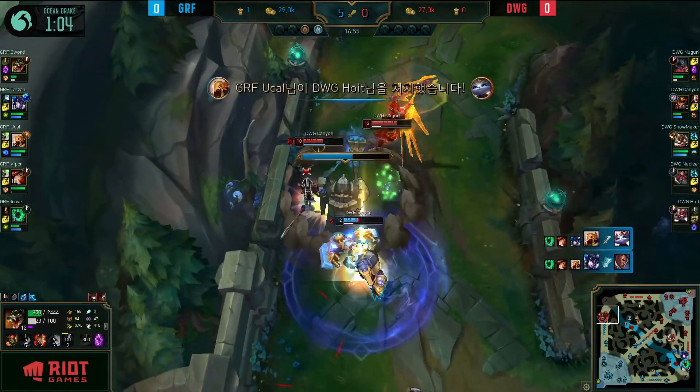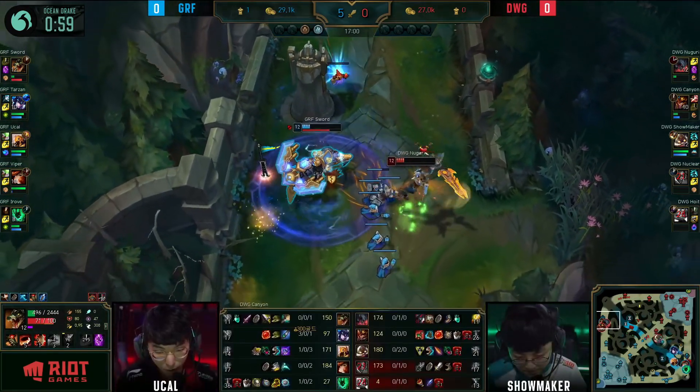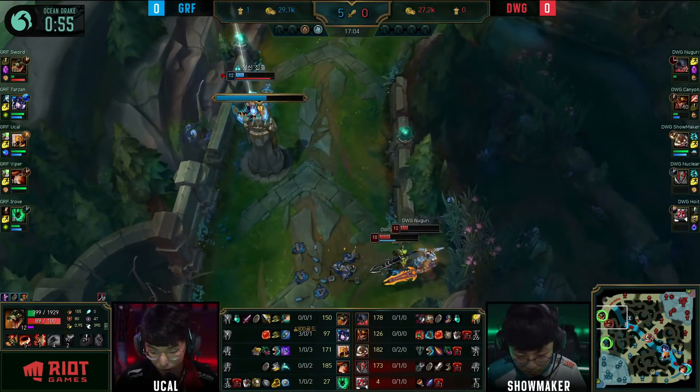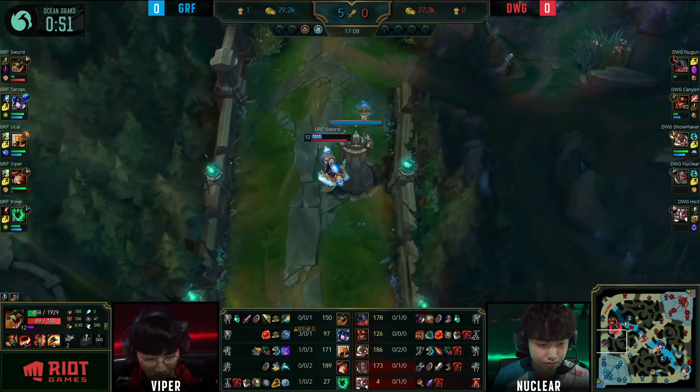They've over-indexed on the kills — we might even have another one. Canyon goes golden, they just can't get enough damage into Sword here, as Noggeri finally gets away from this minion wave, and the World Ender was not enough to get the damage done as he just teleports out.